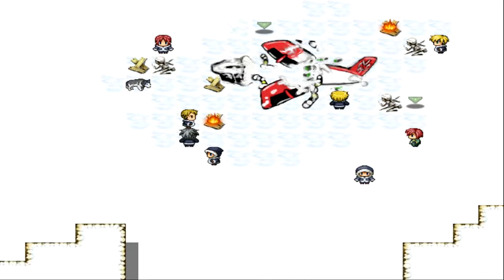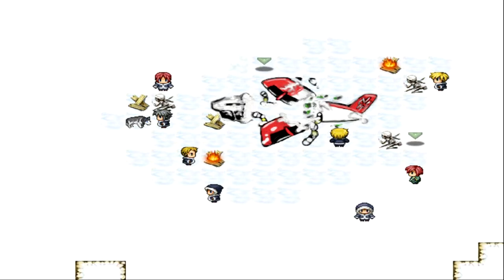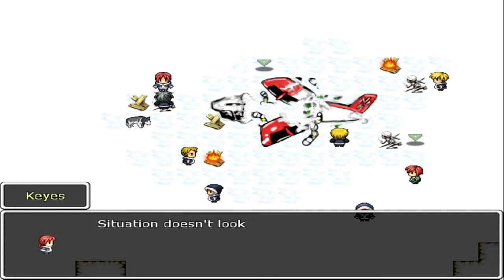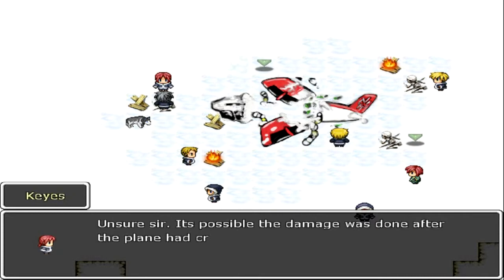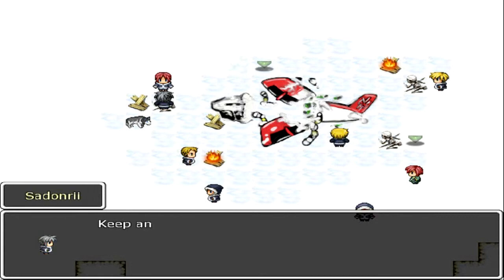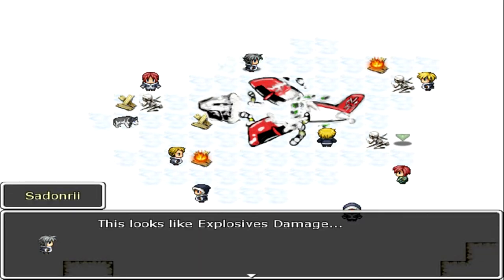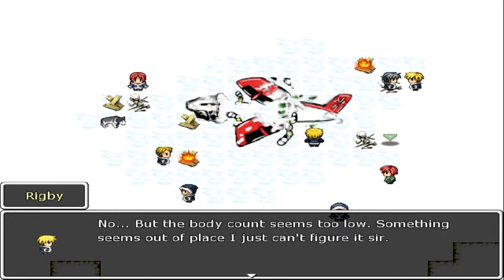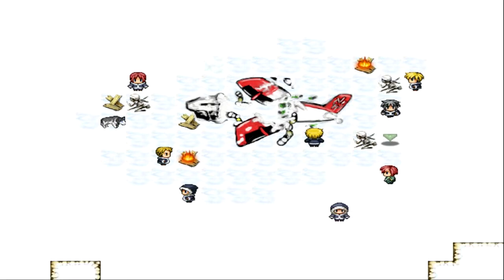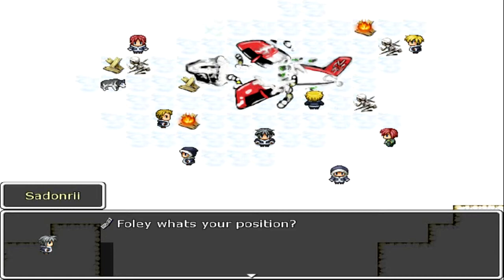The damage looks like explosive damage — sabotage. No survivors, but the body count seems too low and something is out of place. Blake's body isn't here — but where would he have gone? Foley radios in to report there's some kind of mining outpost that isn't on the map at all. While scouting the perimeter, Foley spots movement going into the main building and requests backup before engaging. Sedonri confirms he's on his way. There's also a mercenary radio transmission — following targets, orders understood.